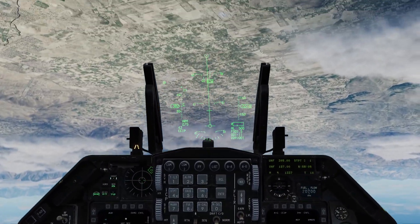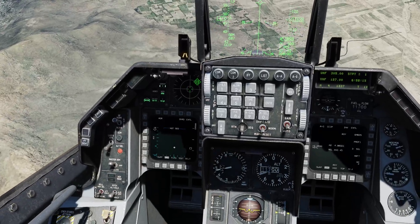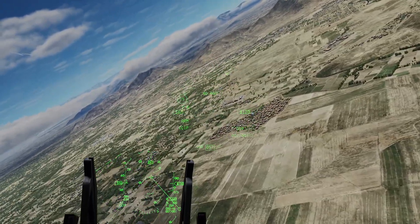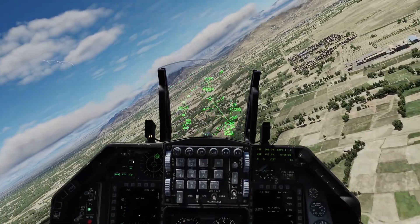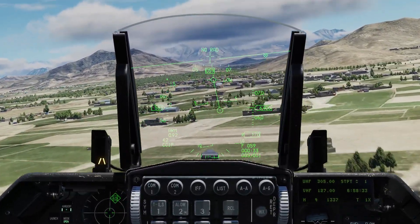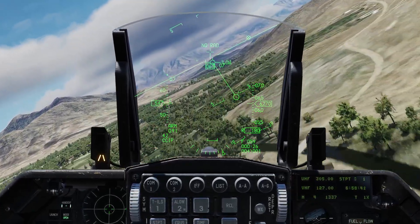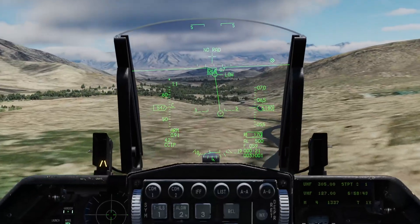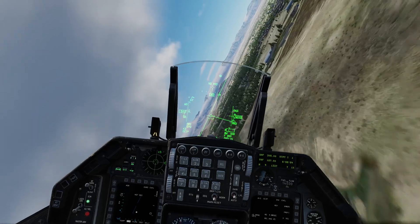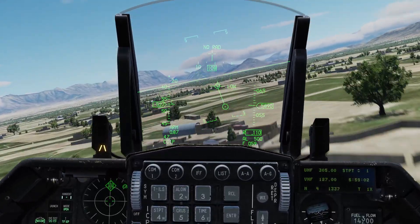Here we go, down to the deck. I'm going to accelerate to about 550 knots. ECM pod on. Once I get masked behind this ridge, the RWR should be quiet. That tone is the radar tracking me. So up here I've got this low — as you can see by the flight path marker, that means I'm currently too low to release. But I'm going to try to skim along here between about 100 and 200 feet off the ground.